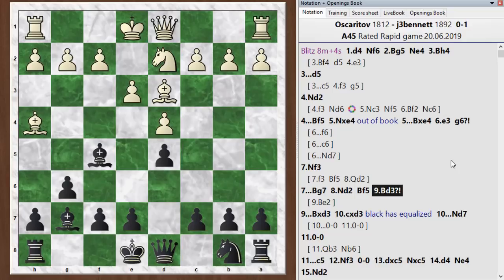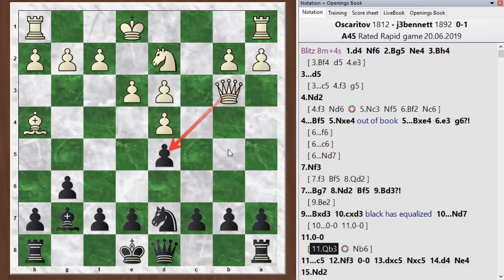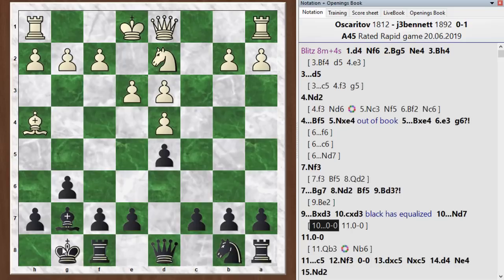After this, black is already equalized. White has some structural defects and maybe a slight edge in development with one extra piece out, but overall those two things compensate for each other — it's a pretty equal position. I should probably castle here; knight d7 actually. Although it seems logical to develop and bring the knight over to the kingside where his pieces are, it has a slight weakness. He could have played queen to b3 here with a double attack. I can defend it but my knight ends up over on the queenside, giving White a little initiative. If instead I had just castled, there's no double attack — if the queen comes out to b3, this pawn is still defended by my queen and I can just play b6 or something.